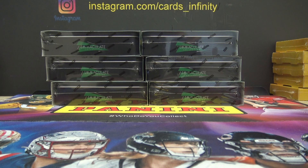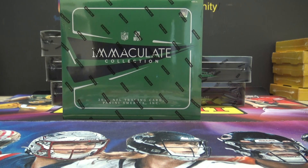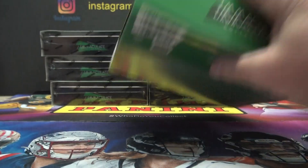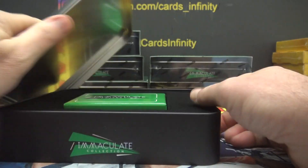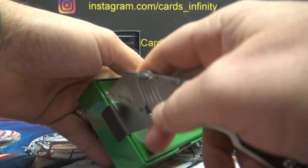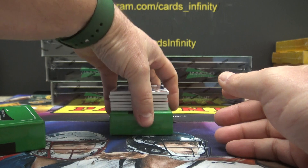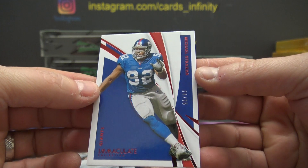One, two, three on the left, four to six on the right — number five sides. I think all the cards are made in this one, so we'll start off: 24 of 25, Michael Strahan.